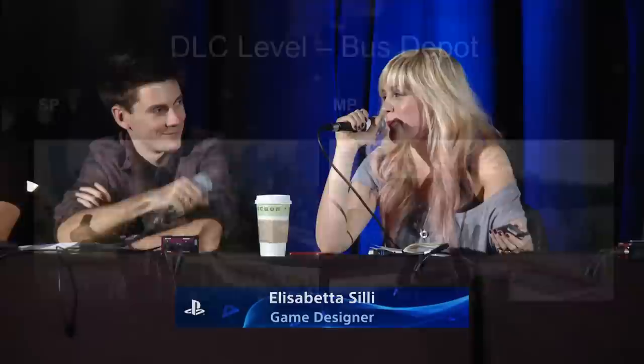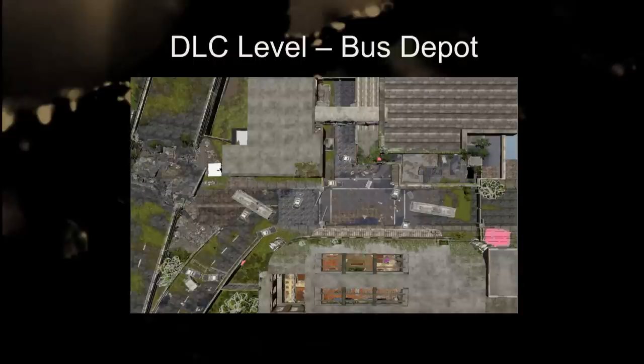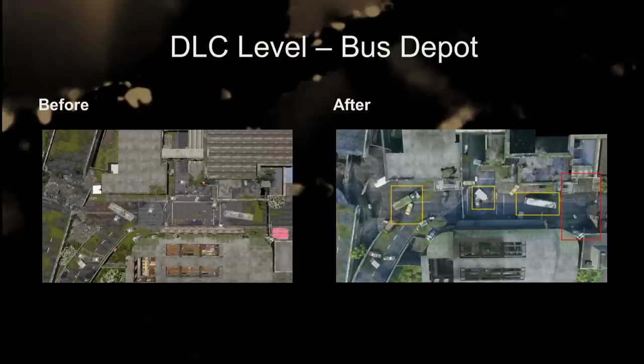Things that impacted the level were gameplay elements like supply caches and medkits. Looking at one of the earliest versions of this multiplayer level versus the final iteration, I had to expand the highlighted red area so we could have the teams spawning on different sides reaching the supply caches at the same time. I also moved covers so you wouldn't get sniped while getting to the supply cache, giving you time to reach it.